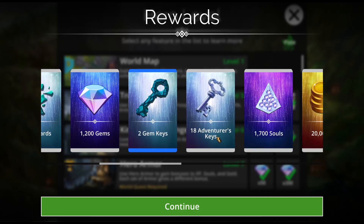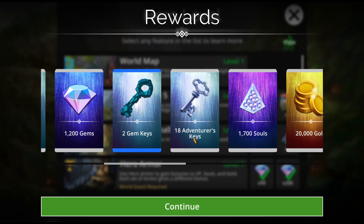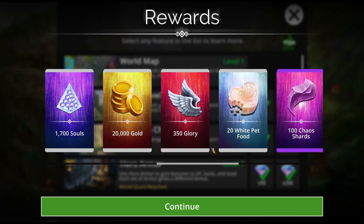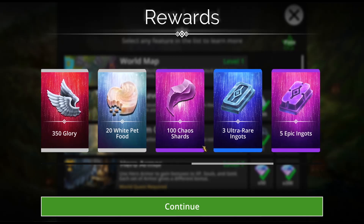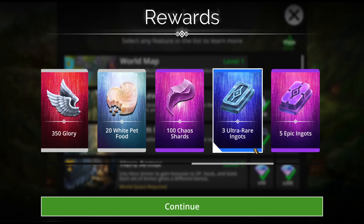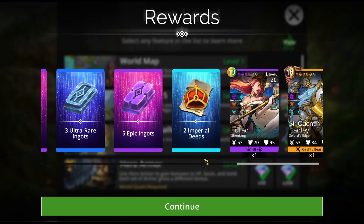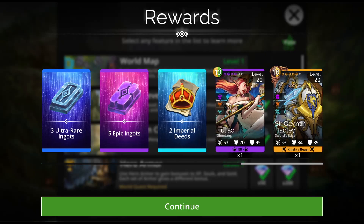2 gem keys, 18 adventurer keys — I like that because I don't have all of the new troops yet — 1,700 souls, 20,000 gold, 350 glory, 20 white pet food, 100 chaos shards, 3 useless ingots, 5 more useless ingots, 2 imperial deeds, Tulio and Sir Quentin Hadley.